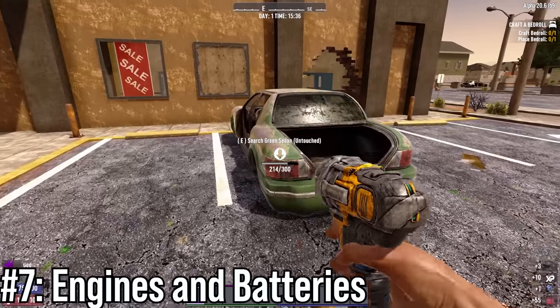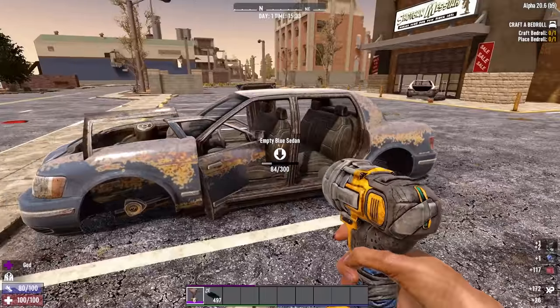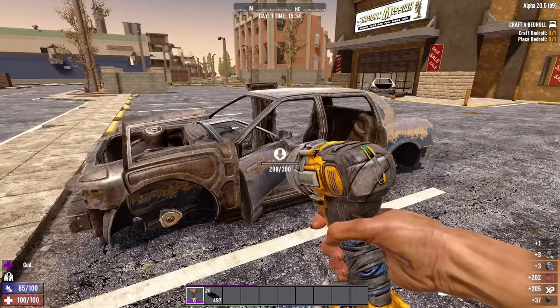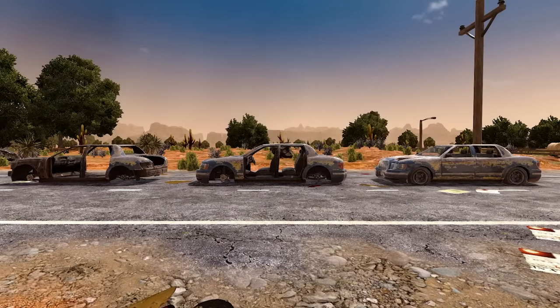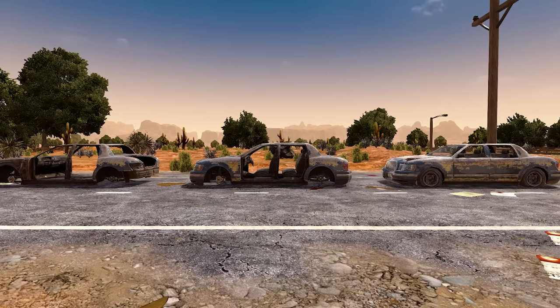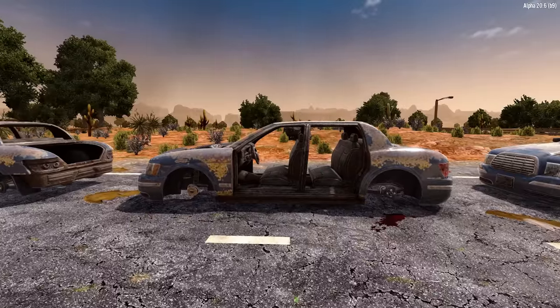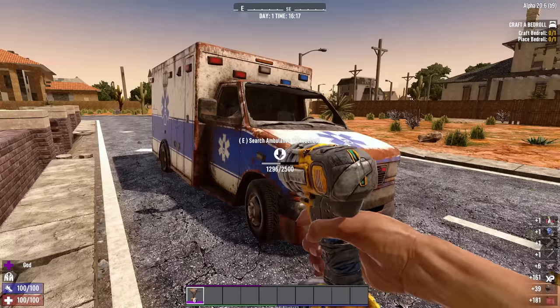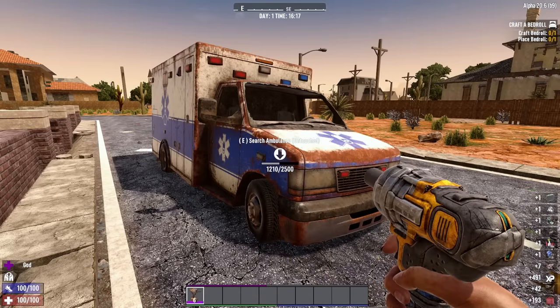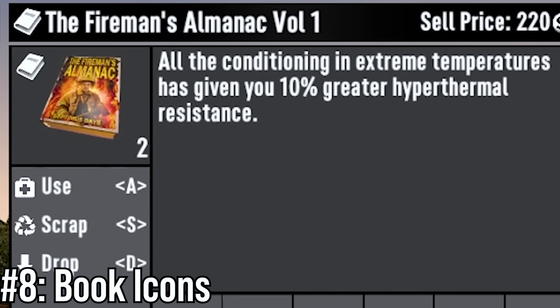Number 7: Engines and car batteries. Cars have a 25% chance of dropping an engine and a separate 25% chance of dropping a battery. You break them with a wrench when they are in damage state 1 — the middle damage state between the three. Not the full car, not the bare frame, the middle one. Buses and trucks have a 75% chance to give you an engine and a 60% chance to give you a battery.